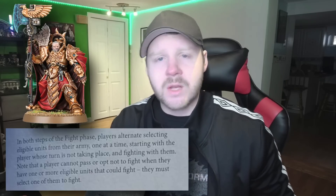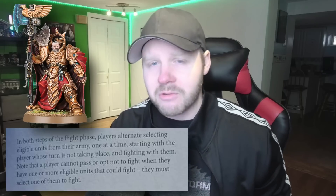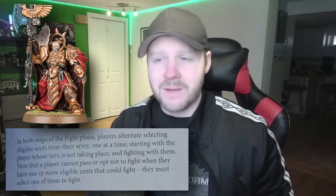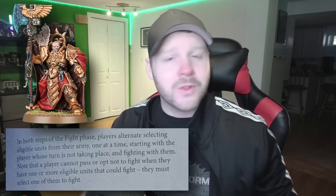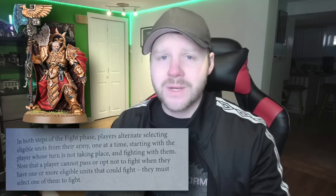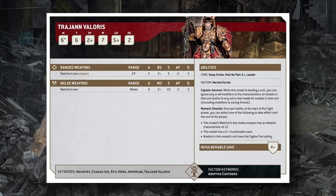Any unit that can attach Trajann Valoris is going to be pretty powerful in melee, especially since you'll also get to choose a Martial Katah that both he and his unit benefit from. This dude is crazy — he can wander around doing basically whatever he wants and enemies have to tiptoe around him. His Watcher's Axe has gotten a noticeable downgrade: 6 attacks at 2+, Strength 10, AP -2, 3 damage. A solid profile, but not blowing the doors off anything — par for the course given melee profiles are generally less powerful in 10th edition.